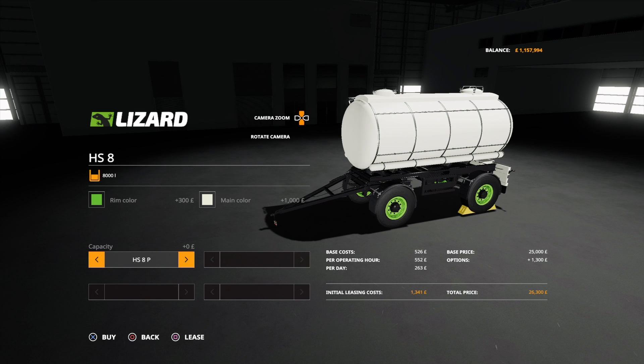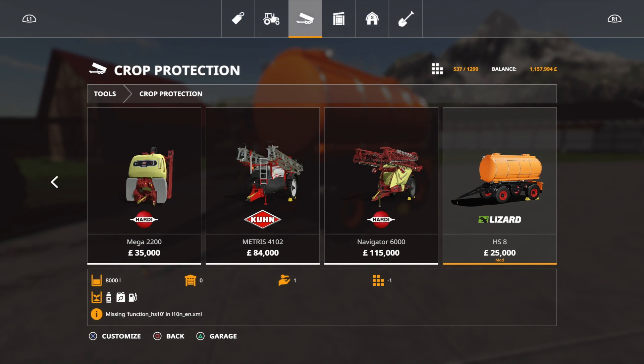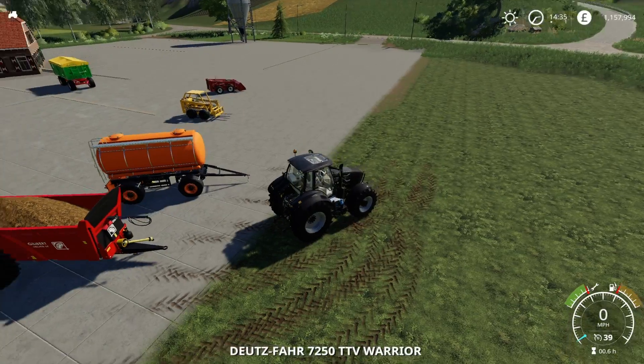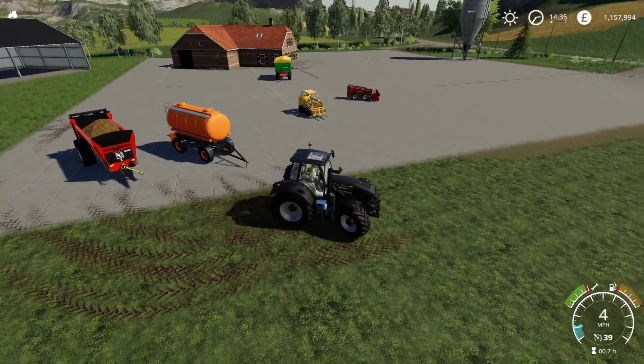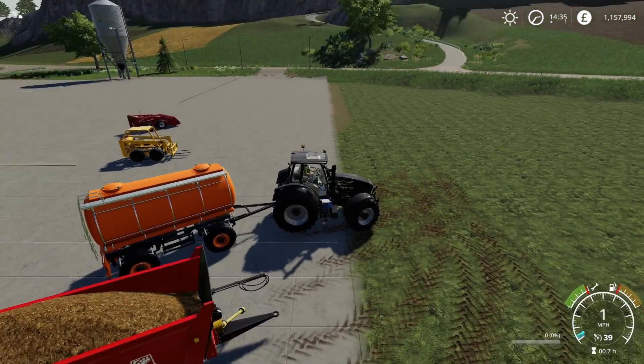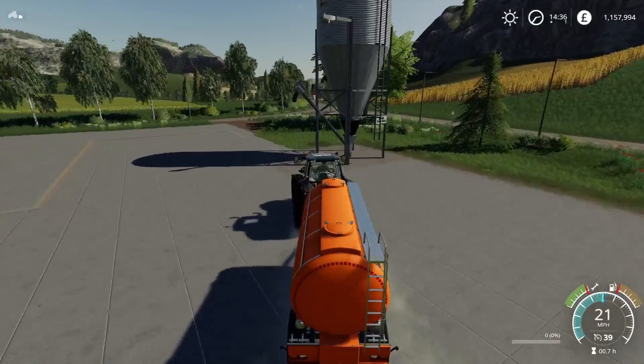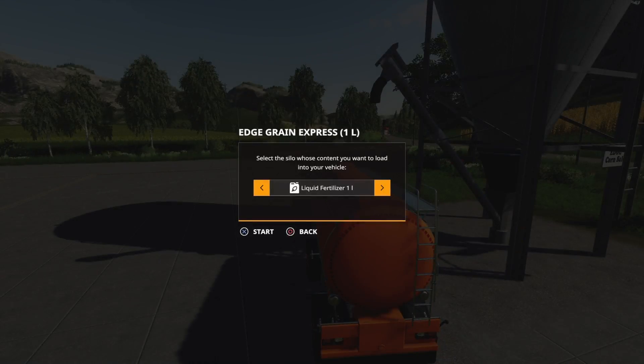We've also got the HS8P and HS8D variants. As far as I can make out, because I leased the HS8P — the P does fertilisers, herbicide and liquid fertiliser, while the D does fuel. I'm not sure what the standard HS8 does — it may do all of them. I tried the P version and it only gave me the option to fill with herbicide and fertiliser.